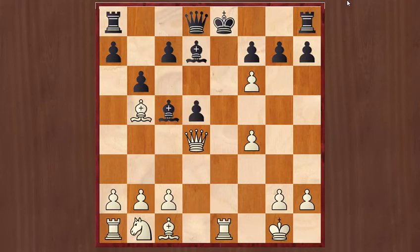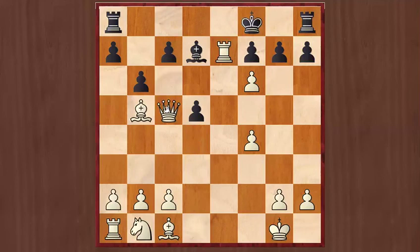White played Rook to e1, with check. Now it's game over for Black. Black can either bring his bishop back or put his queen in between — he can't move his bishop. Black should have brought his queen in between, like this. Although it's still winning for White. As you can see, White is huge material up and White is winning this game.